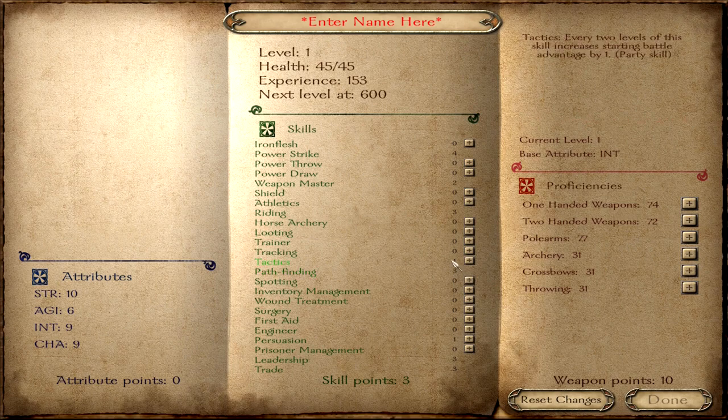I personally recommend investing the last 3 points in Prisoner Management, as many quests involve capturing soldiers or lords — you will need at least 1 skill point in Prisoner Management. The rest of the skill points is at your free disposal. For this tutorial, I will invest them into Spotting, because this way we see more enemy parties on the map.